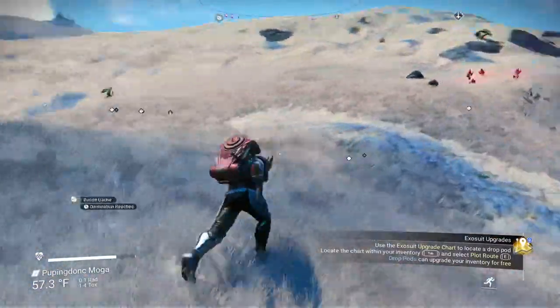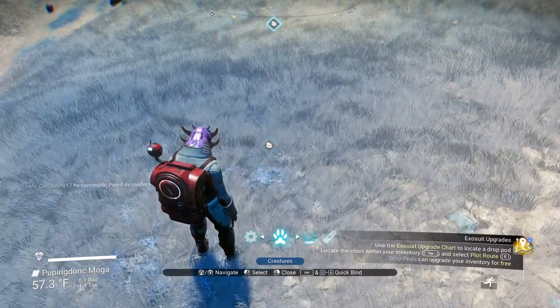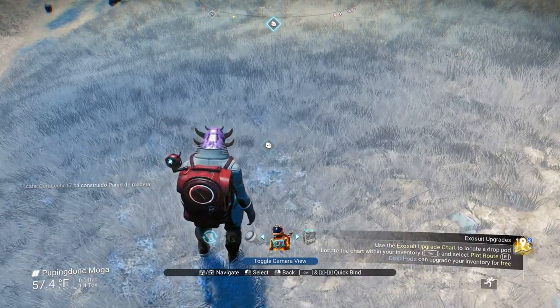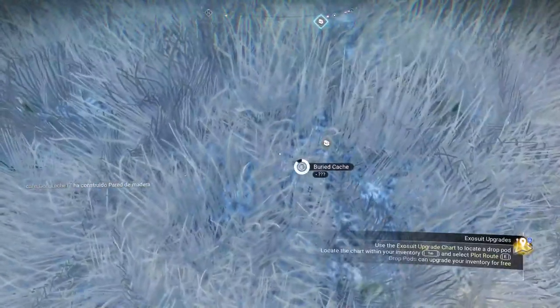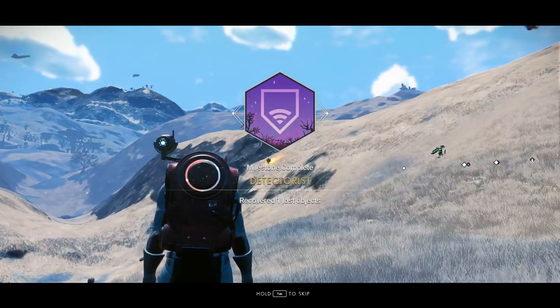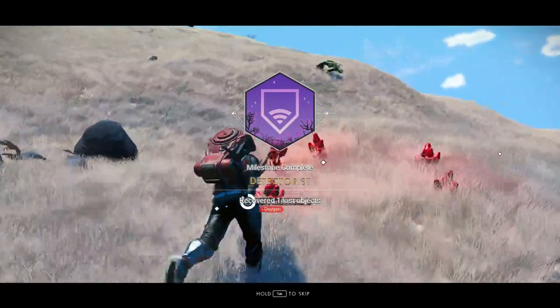Looks like we've got some oxygen here too. For buried cargo, you can get it by digging, or you can do this like I usually do — go into first person view, put it on hotkey, and you can just pick it up through the ground. You'll get recovered lost objects, which is from another milestone.